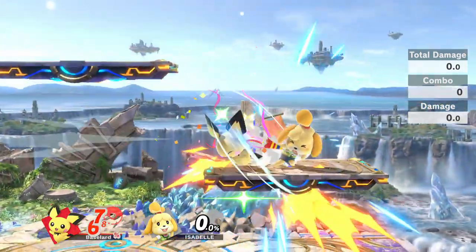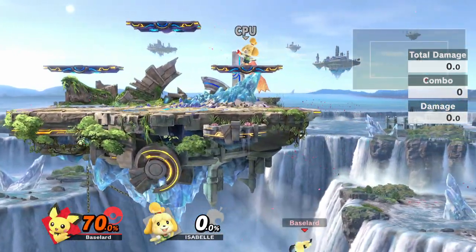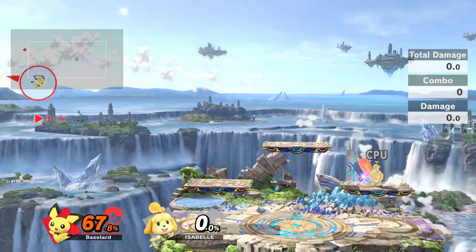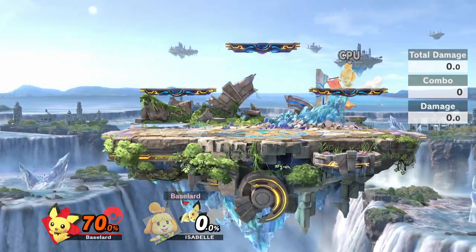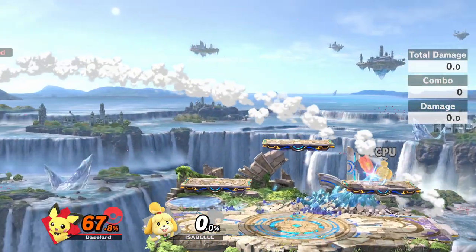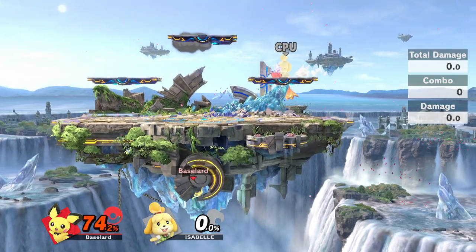If you're getting repeatedly 2-framed, it can be good to mix up your recovery with Skull Bash. That being said, it can be pretty easy to react to, especially if you charge too close to the ledge. One thing that's nice about it though is that you can charge Skull Bash and recover below the stage. After that you can choose which ledge to go to, or stall with Thunder before you pick a ledge.